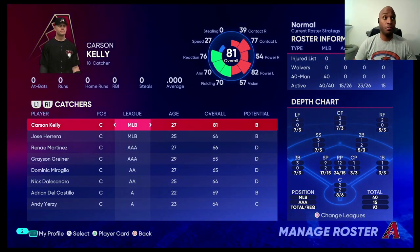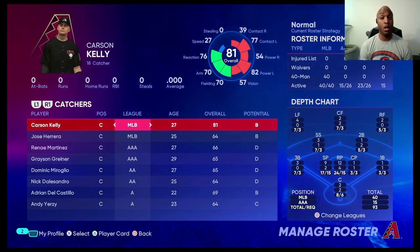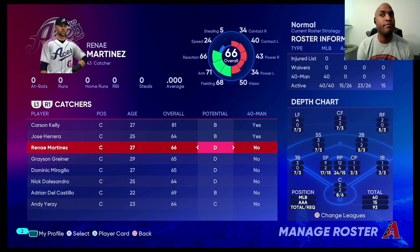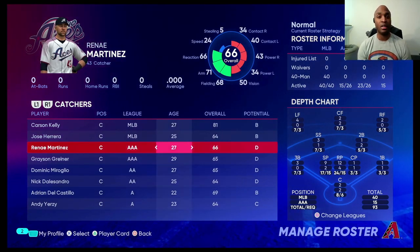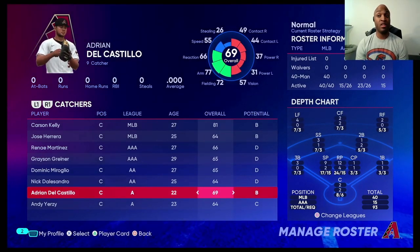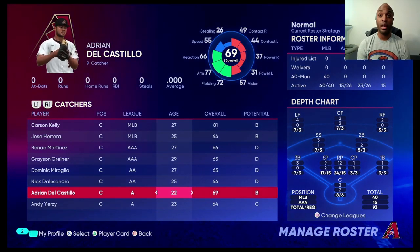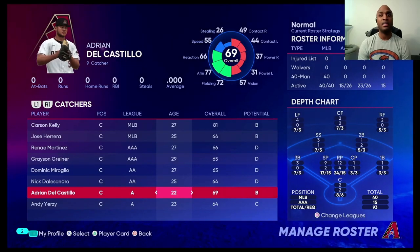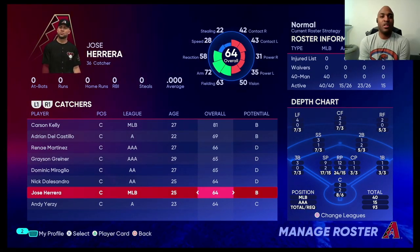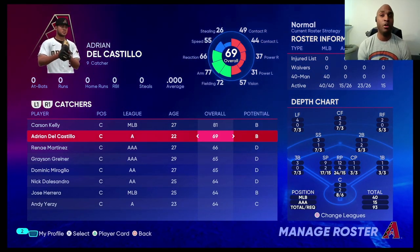At catcher, you need two — there's really no way around it. Guys get tired, whether you're playing with injury zones or not, so you need a minimum of two. On the 40-man, I usually go three. It's February 26th in spring training, so I'm not concerned. Maybe if I want to kick the tires on guys like Rene Martinez, Grayson Grenier, Dominic Moroglio, or even Adrian Del Castillo — who is very young with high potential — you want him on the spring training roster to see how he plays. He's a solid defender with decent vision, but his contact and power aren't there yet. He's really not much worse than the major league catcher on this roster.